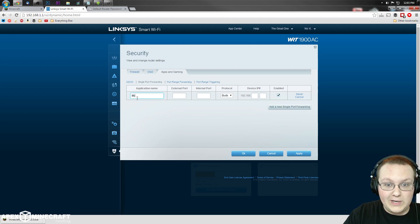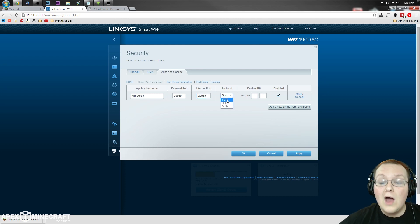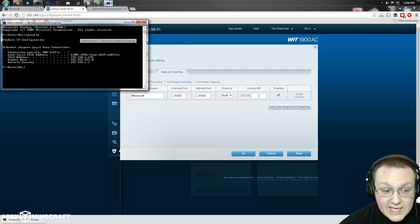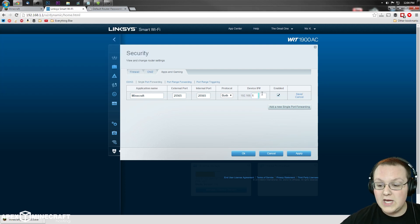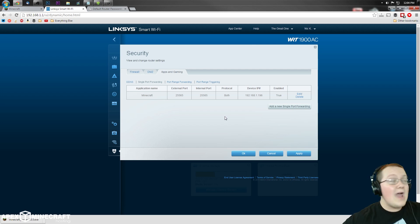For application name, put 'Minecraft' — it doesn't really matter. For external port, put 25565. For internal port, also put 25565. For protocol, select both UDP and TCP — it might be listed as TCP/UDP or UDP/TCP. If you can only select one, do it twice — once for TCP and once for UDP. For the device IP, enter your IPv4 address: in my case 192.168.1.196. Then click Save — the hard part is done!